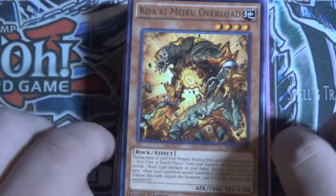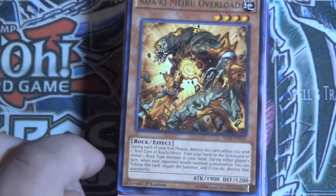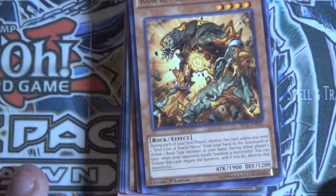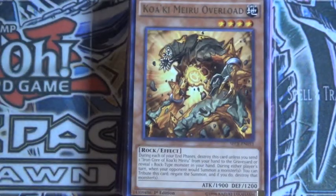After hearing what people were saying, I'm not going to take this deck to YCS Dallas. I want to take Dynamis Cyber Dragons. People were questioning what Rockstone does for Clockwork monsters, and what Diamond Core does for Cyber Dragon. I get what people were saying — I understood everything and was receptive of that.